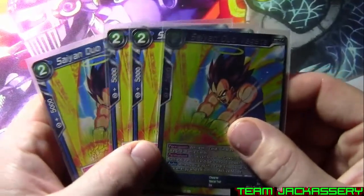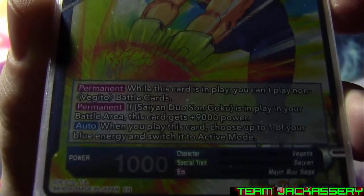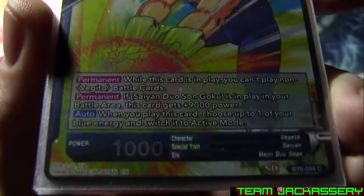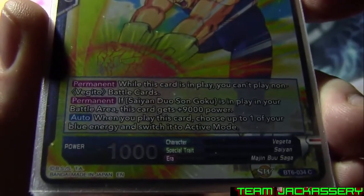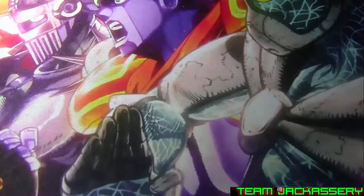Next, four copies of Saiyan Duo Vegeta. He is a two-drop, 1,000 power. When this card is in play, you can't play non-Vegito battle cards, so once you play him, you can only play Vegito cards while he's out on the field. If Saiyan Duo Goku is in your battle area, this card gets plus 9,000, so it becomes 10,000. When you play this card, choose one of your blue energy and switch it to active mode. So as long as Vegeta is out, you can only play Vegito stuff — but if you've got the Vegito cards in your hand, it doesn't matter.